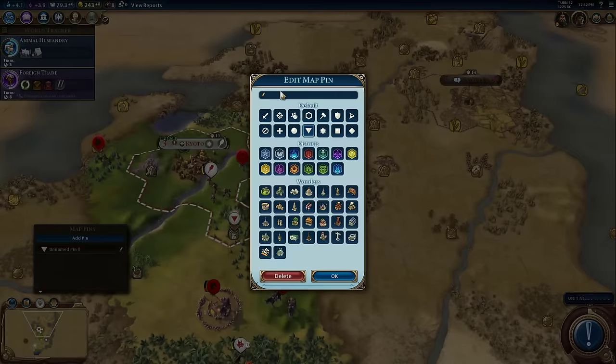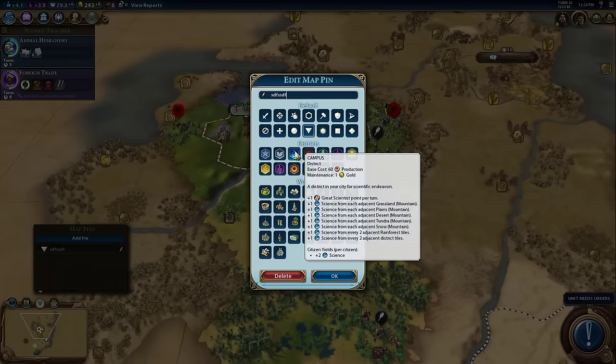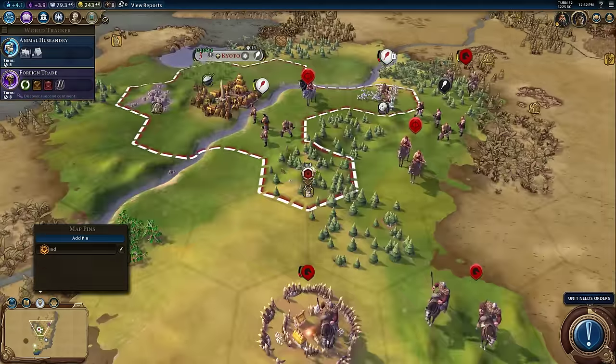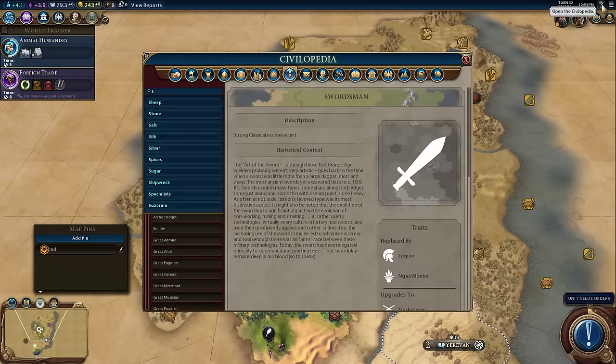The Enter key is now bound to finalizing a pin in the pin creation menu, which should fix a lot of the weird behavior that happened before with pins. Also, extra icons now include district icons for pins — I kept doing something like marking a spot as 'industrial zone' with a text label, but now I can use the actual industrial zone icon on the map to remind myself what I'm going to build. The tech, civic tree, and Civilopedia search bars are now auto-focused. You just click, type 'swordsman,' boom, done.